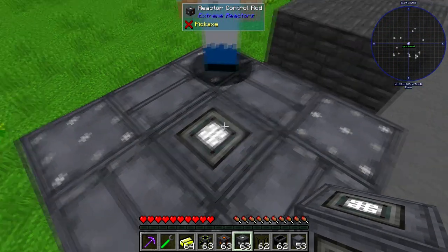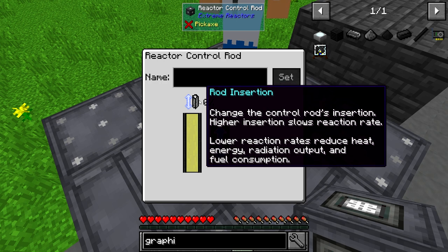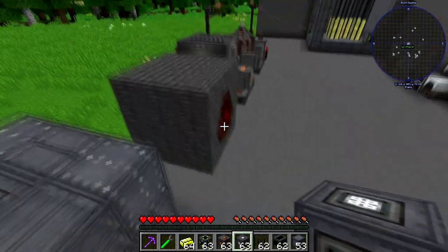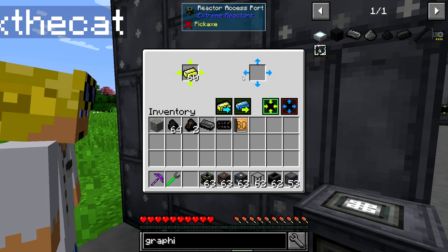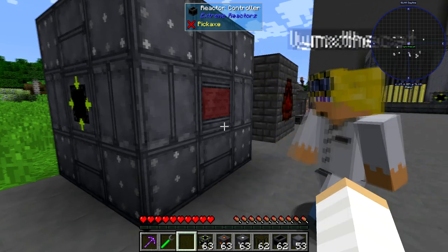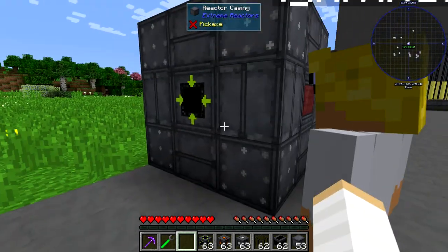If you click on the control rod now, you can actually change the insertion depth of the control rod. The more you insert the rod, the slower the reaction. We want full reaction. So go to this menu, right-click, and shift-click in all your Yolorium. Four disappeared straight away — that's gone into the fuel rods in the middle. There's 60 left, and that'll be taken in as the reaction happens as the fuel depletes.